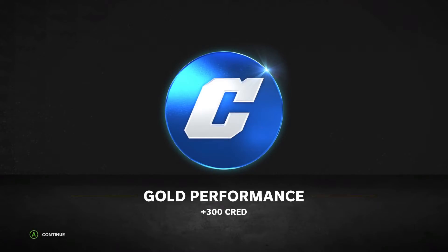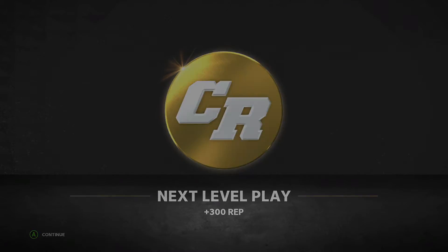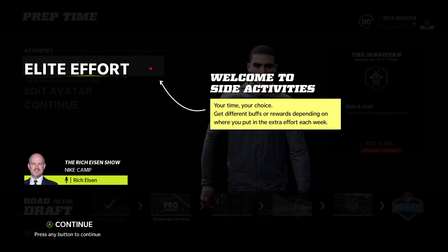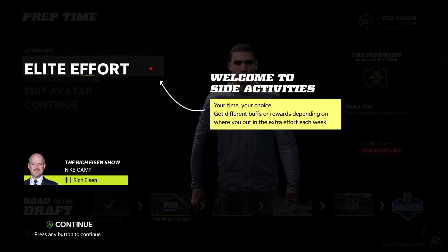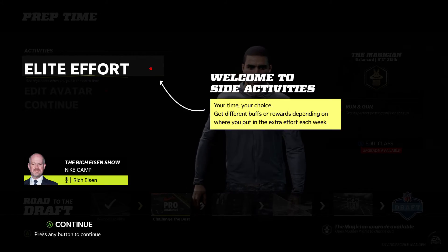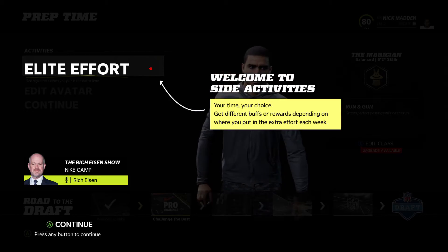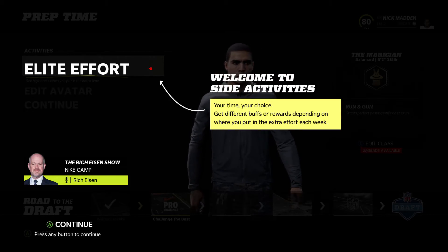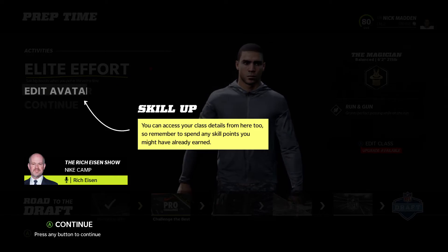Goal performance plus 300 cred — I'll take it. Next level play plus 300 rep. Welcome to the side activities — your time, your choice. Get different buffs or rewards depending on where you put your extra effort each week. Skill up: you can actually share class details from here too, so remember to spend any skill points.